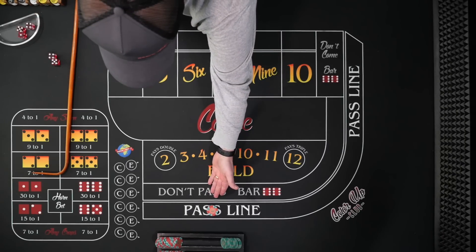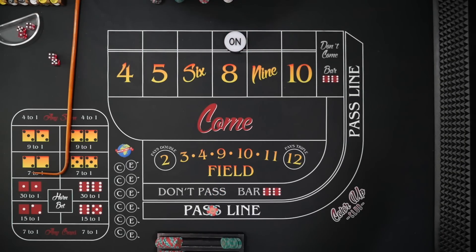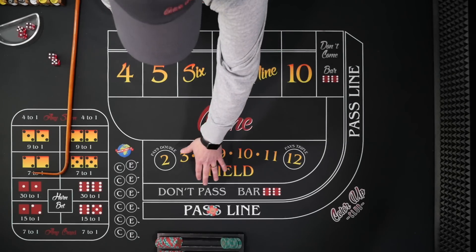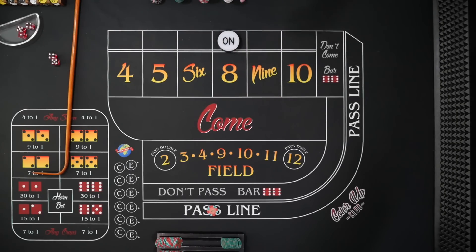So there's the come-out roll, and once there's a point set, you want to avoid the 7. You can roll all day — nothing affects it except for the 7. That's kind of the basics of the game. Now you can bet opposite, and we'll get into that a little bit later, but let's cover some of the other bets.